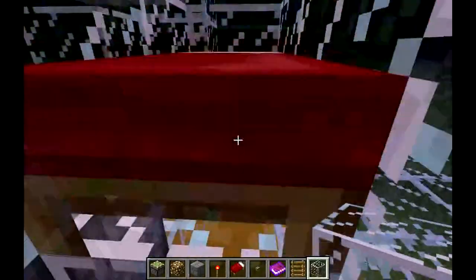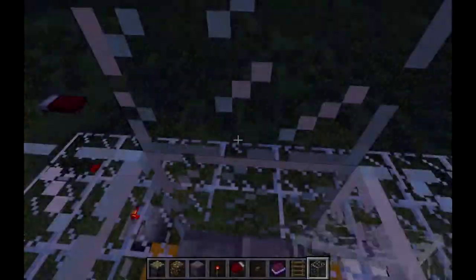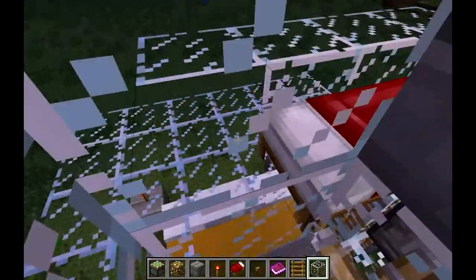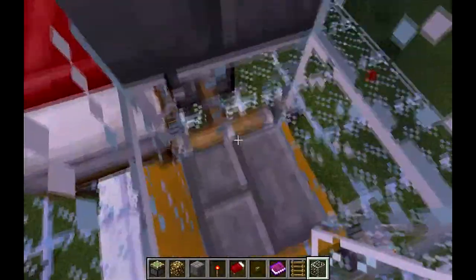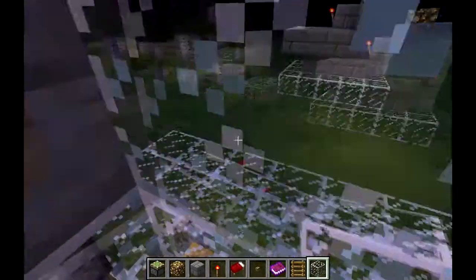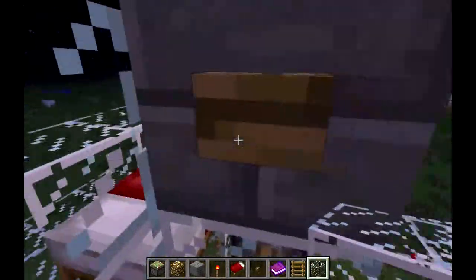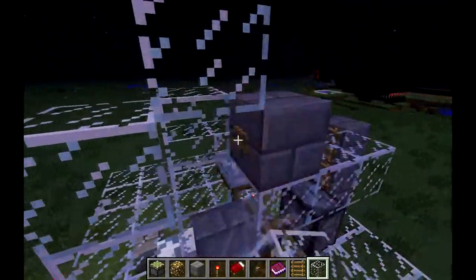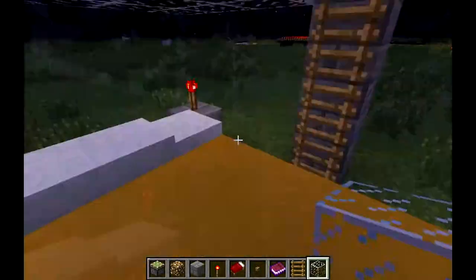If you want to go to sleep and sleep the night away, you just climb up here and hop in the bed. When you get out you end up in this container that's going to have walls on either side - this can be building blocks, it's just glass so I can show you. There's a piston here, and the other side of this block is a redstone torch.